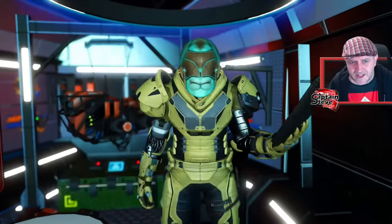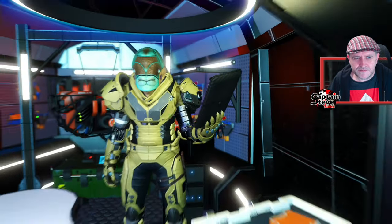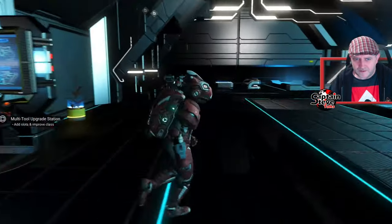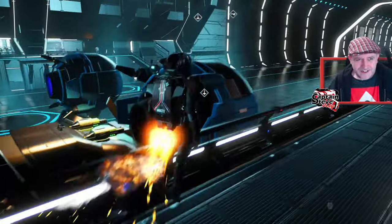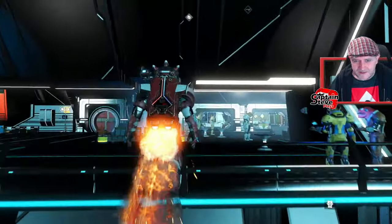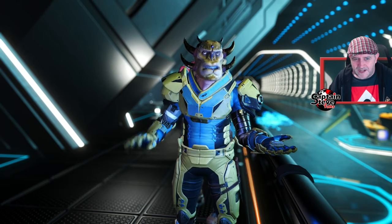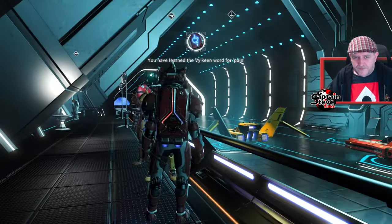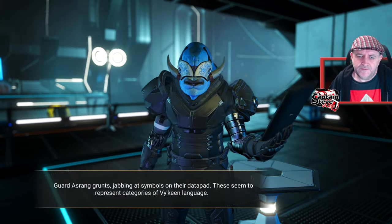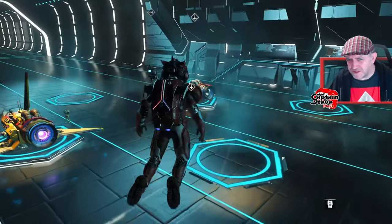I've already upgraded my multi-tool; what I'm hoping to find is an S-class pulse spitter module. Let's go see — neutron cannon and mining beam. I think this might be the system I went to before... apparently not, just discovered today. Found the neutron cannon and mining laser in a previous episode — so freaking random. Let's head over and talk to these guys to learn some words. I'm going to chat up all of these Vikings up here and then I'll be right back.